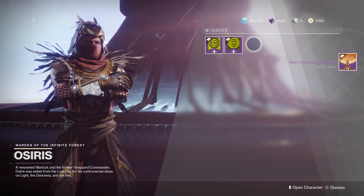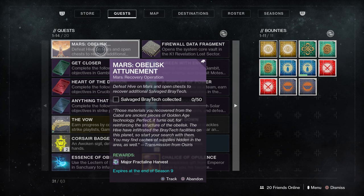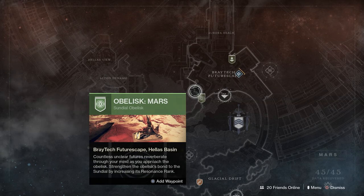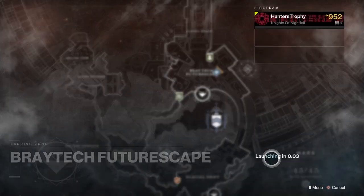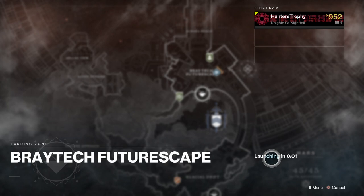Now there are multiple ways to do this, but I'm going to show you my method — this got me done in about 10 minutes, not even 5-10 minutes. You can do it even faster than that; it's not even that hard of a quest. So simply what we're going to do is load up the Braytech Futurescape and teleport there.